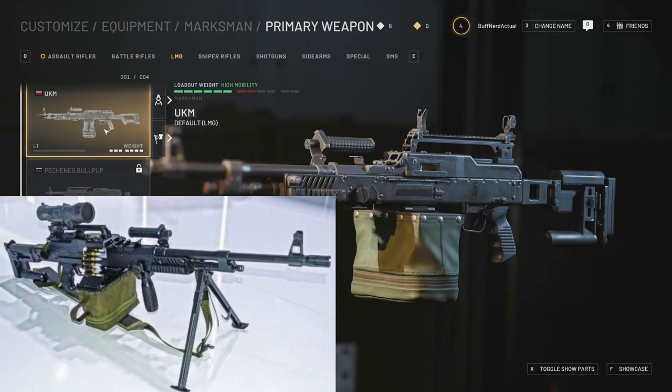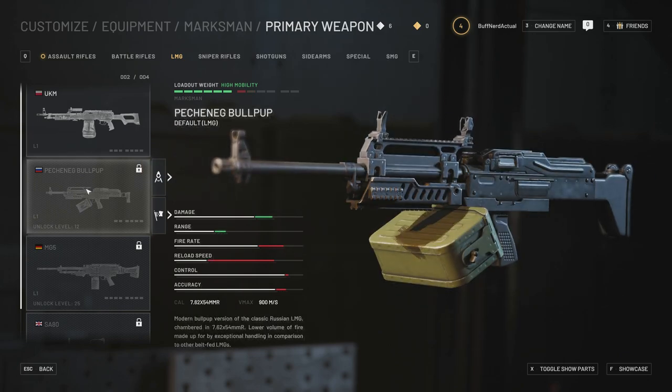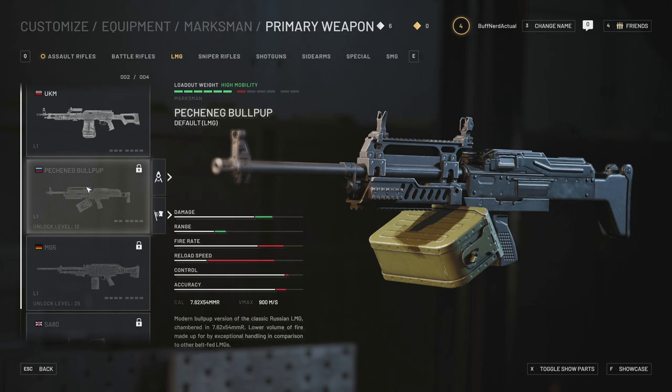Moving on to LMGs, we have the UKM — the Polish variant of the PKM reconfigured to be chambered in 7.62x51mm NATO. Then we have the PKP Pecheneg Bullpup, which is a bullpup variant conversion of the PKP Pecheneg. It's kind of an aftermarket conversion kit version, not actually produced by the original manufacturer, but they did a really good job replicating it in game. That fires 7.62x54mmR.